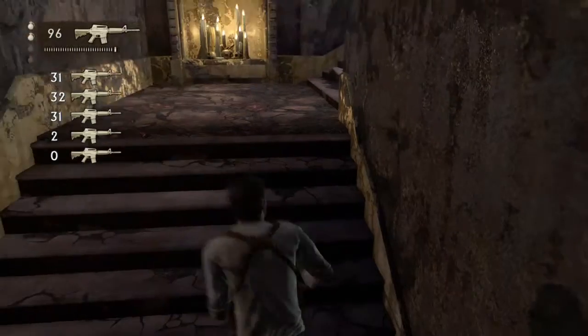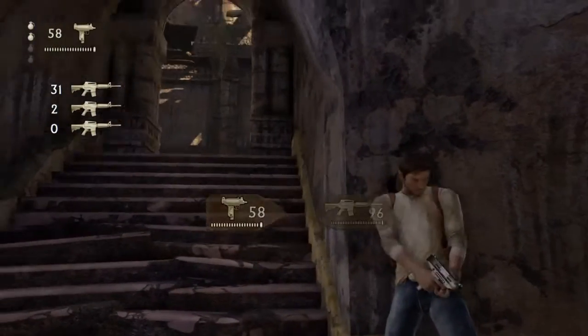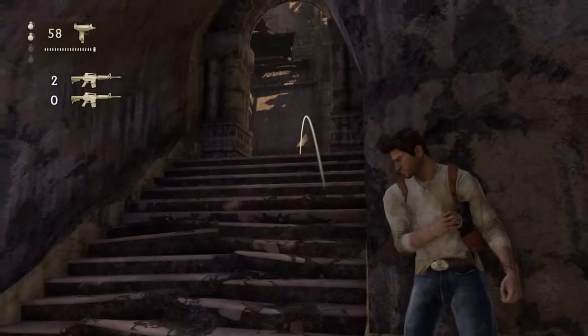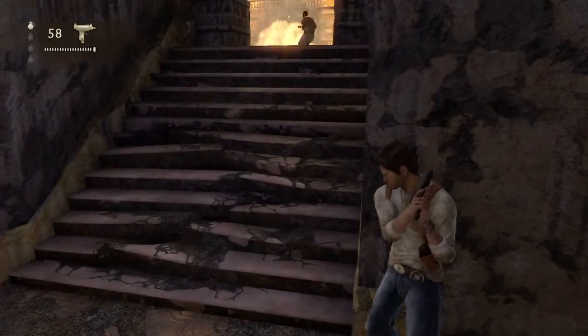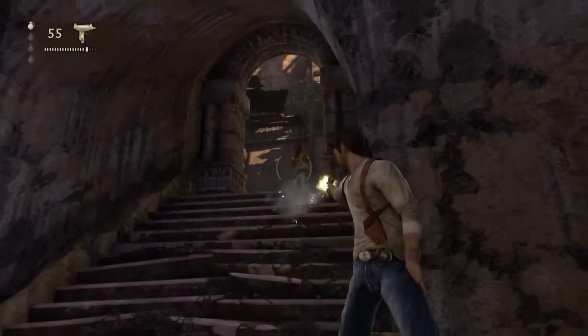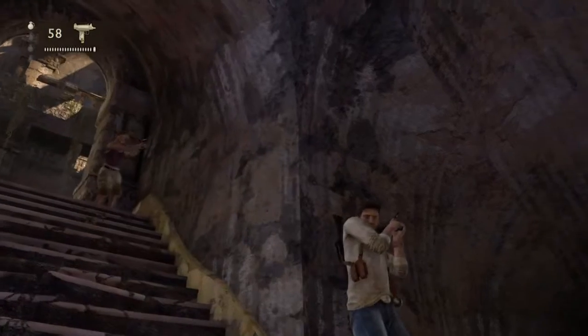It was a little sketchy, but I am going to try and use the cornering method here. Apparently I ended up using the cover fire method instead. I tossed a grenade because he hangs out in that room, and it didn't get him. So I used the blind cover fire. The next enemy is going to be actually on the stairway.